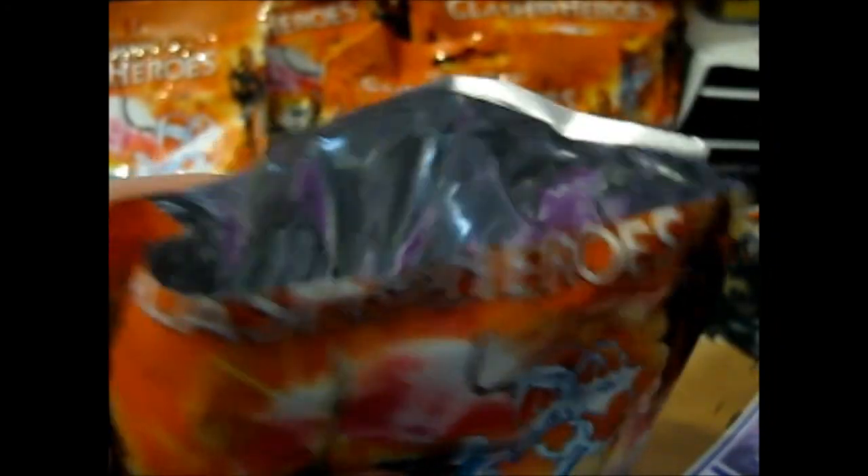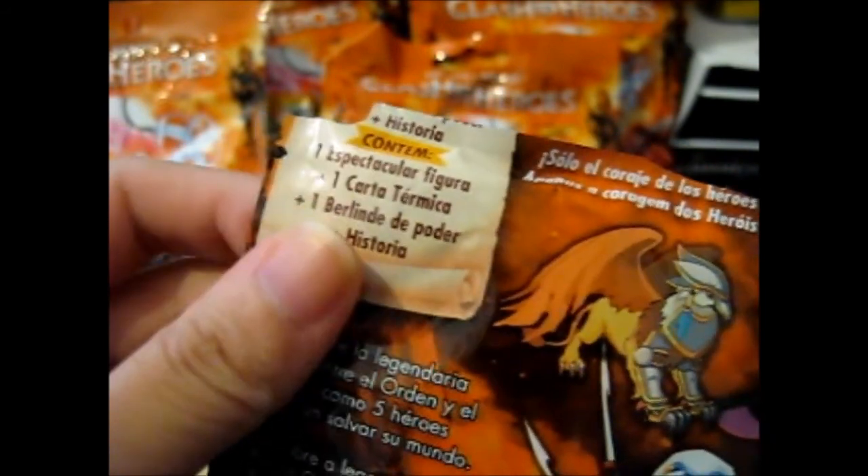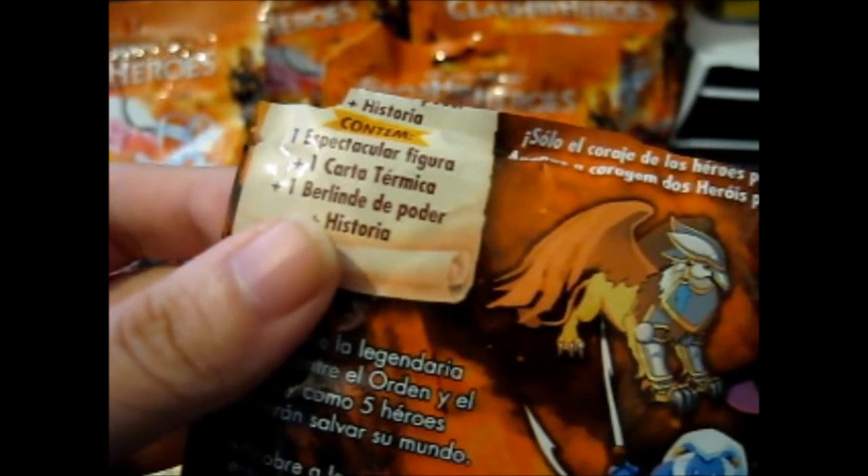The next one has a little tear-tab on both sides. Each pack also comes with a checklist — or rather it says 'Historia.' As you can see, it says 'Historia' right there, and it says figure, a card, and 'Berlinda de Potter.' I'm guessing that's either this or the Historia is the marble thing. As I can't read Spanish or whatever language this is, it comes with a checklist bit — not really a checklist because there are no boxes to check, but it has this thing.